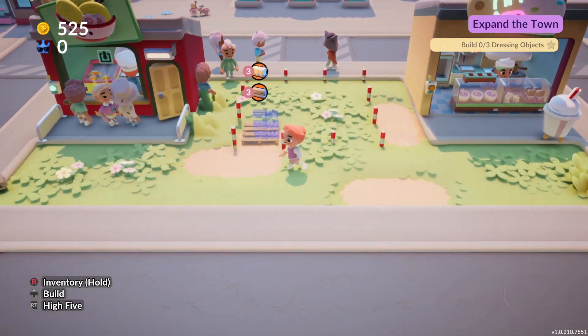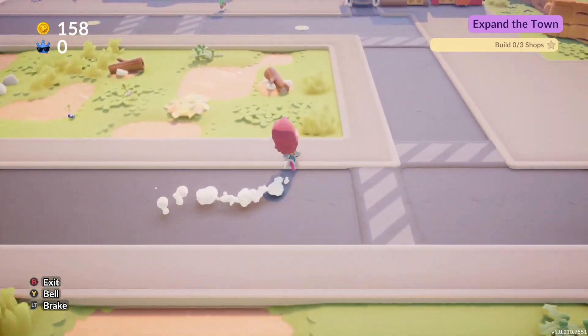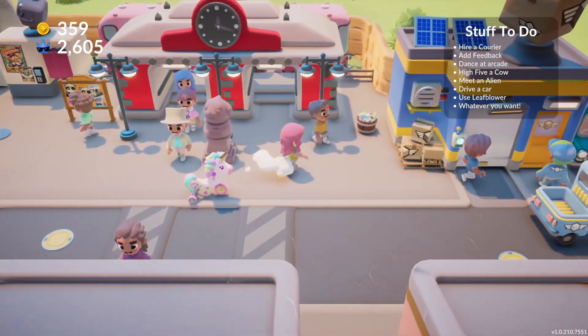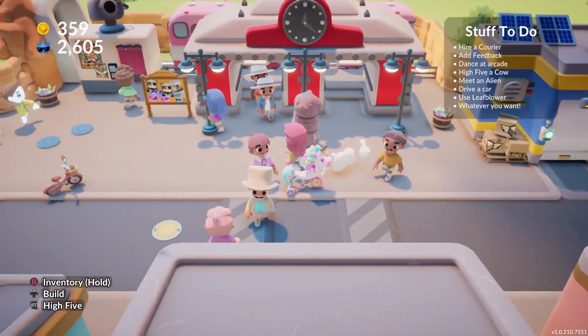Go-Go Town is a cozy life-sim city-builder game. You're the new mayor, and it's your job to bring back life to this dusty little town. You'll construct shops, hire workers, and attract tourists. This game comes from the developers Prideful Sloth, who made Yonder and Grow — both games I adore, and I had so much fun playing.